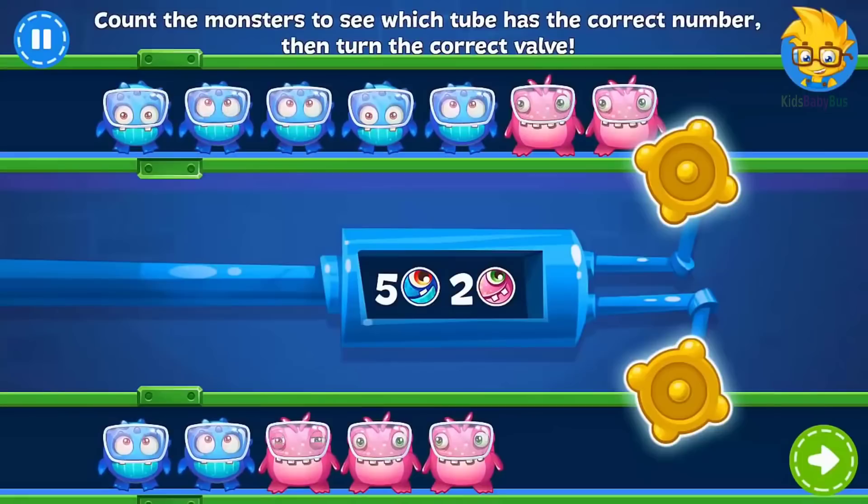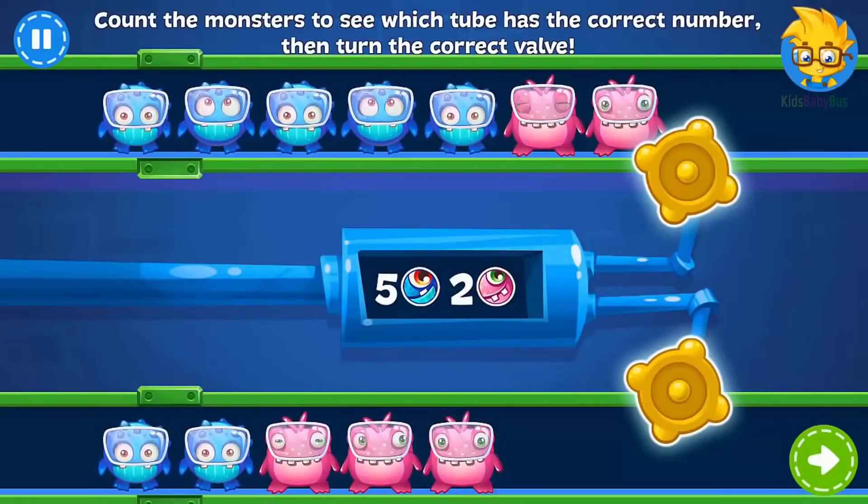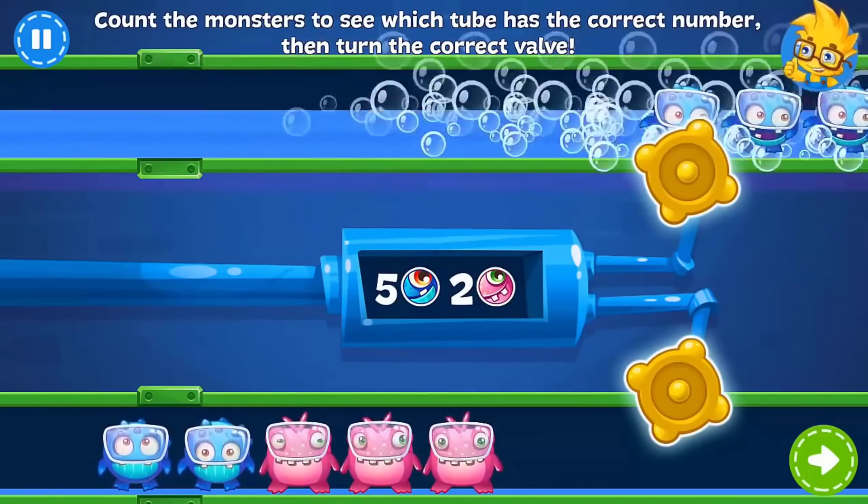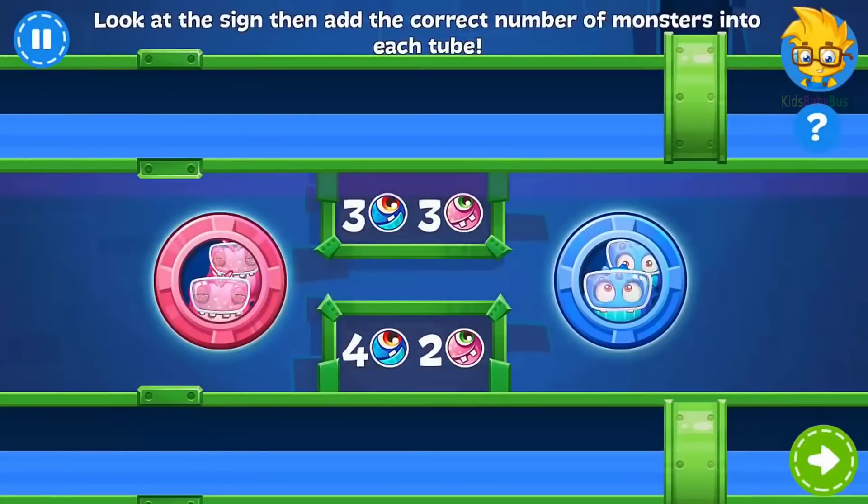Five and two. Which tube has the correct number of monsters? Count them up and then turn the valve to let them go. Super duper! These monsters want to go for a swim. Look at the signs and put the correct number of monsters into each tube. Pay attention to the colors.